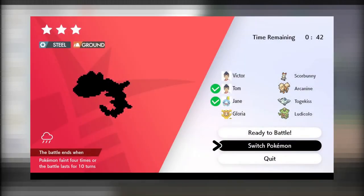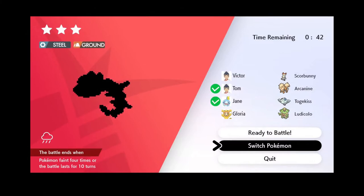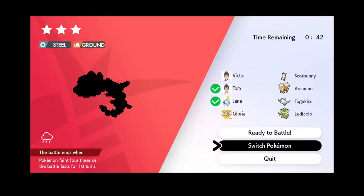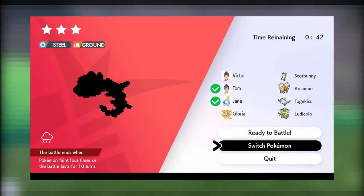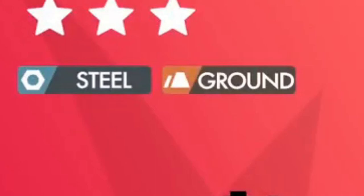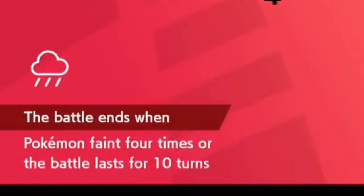Then you have the raid battle setup UI. It shows the silhouette of the raid boss blacked out, so it isn't obvious — though the outline and type are visible, making it pretty easy to guess. It also has the difficulty rating and shows the other trainers' chosen Pokemon. You can only choose one Pokemon yourself, and it has a 10-turn limit.